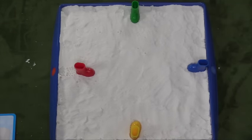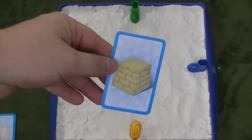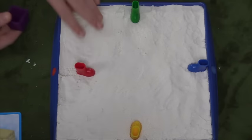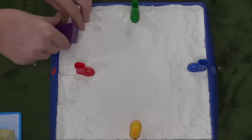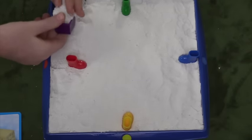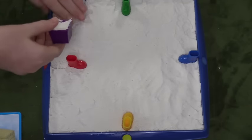However, other people are going to be trying to stop you. One of the ways to stop you is to put a block in front of you. If someone plays a block card, they're going to take some sand and put it into the block — there's a mold that comes with the game to make a block — and then they're going to put that block anywhere they want.